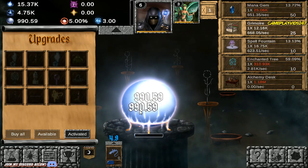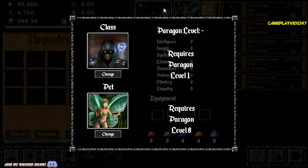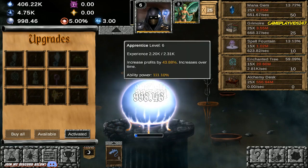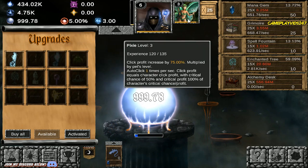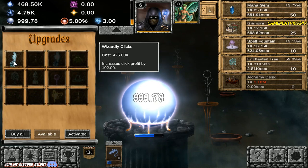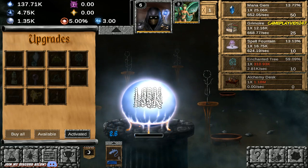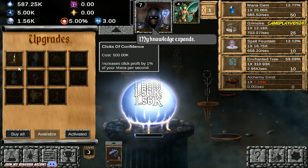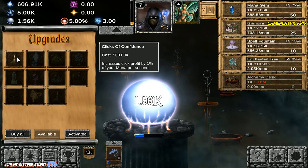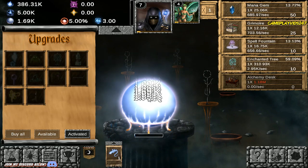I'm just clicking like a madman right now but that's okay. Enchanted Tree is now level 10. Generating 4.75k mana per second — solid. Level 6 as well right now. I am on 500k mana almost which is nice. Wizardly Clicks increases Click Profit by 192. Keep on spamming here, try and max out that Magic Missile. Level 7 now. Increases Click Profit by 1% of your mana per second. Mana Gem is now sitting at level 50. Grimoire sitting at 25. Spell Fountain at 10. Enchanted Tree at 10.